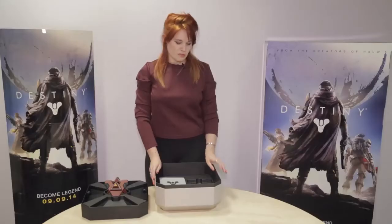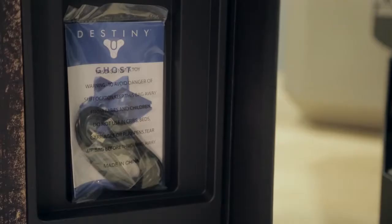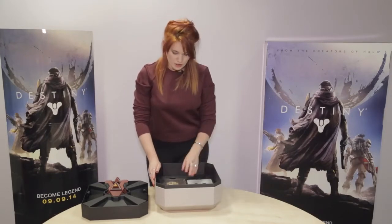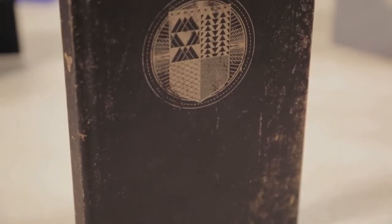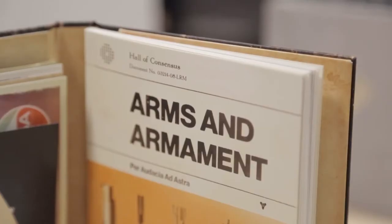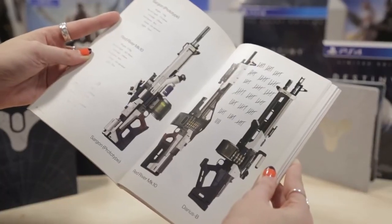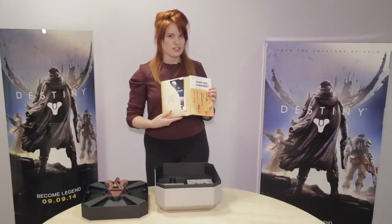Hiding underneath the steelbook case is a little bag containing your instructions and charging cable for your Ghost. Also inside your Ghost Edition is your Guardian Folio — let's get that out and take a closer look. Inside is your Arms and Armament book, giving you details on some of the weapons in the game, plus a whole load of other goodies tucked away as well.